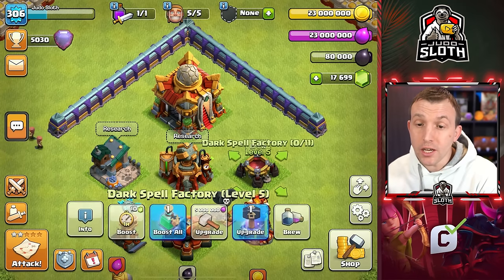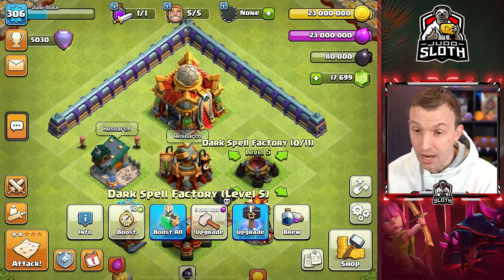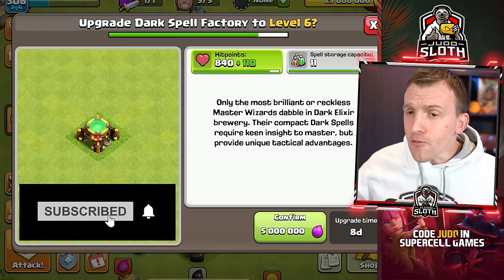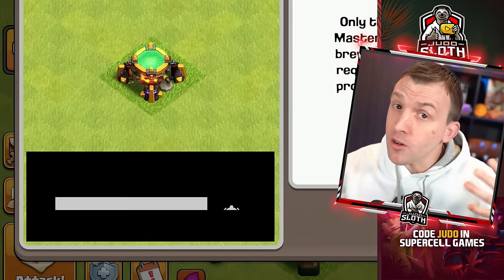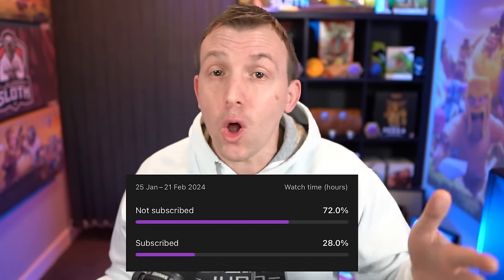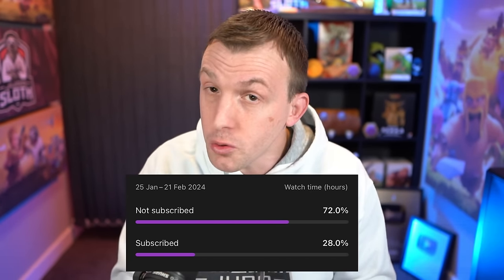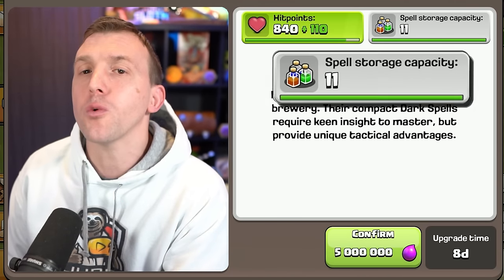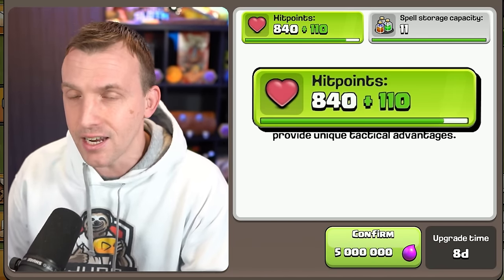The Dark Spell Factory gains an extra level up to level 6 at Town Hall 12. Unfortunately, you will have to wait for one of the future sneak peeks to see what is inside here — be sure to subscribe to see that, as we do only have a small percentage of viewers subscribed. This does not increase your spell capacity; however, it will increase the hit points of this building slightly.